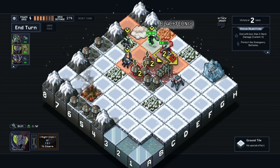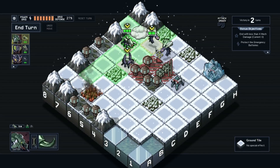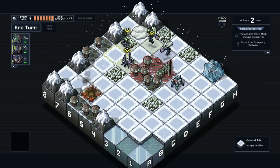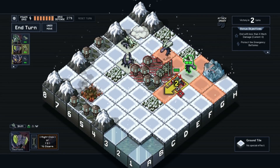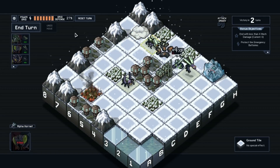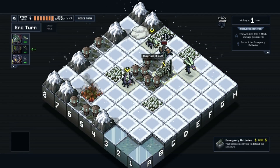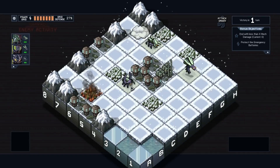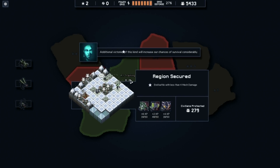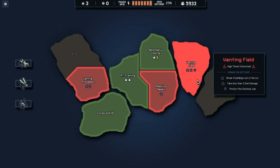And then I'll have one more guy to deal with. Just like that. Nice, nice, nice. It's going pretty good so far. Venting field, high threat detected: break five buildings out of ice, take less than three grid damage, and protect the defense lab.